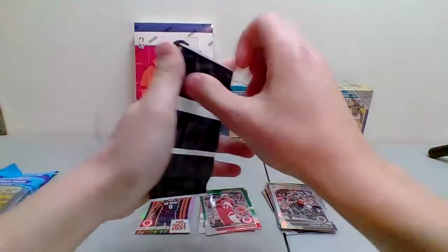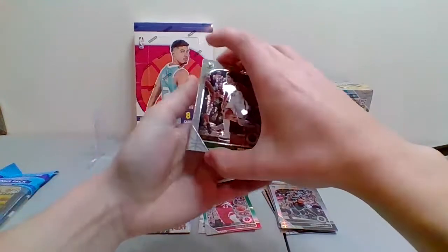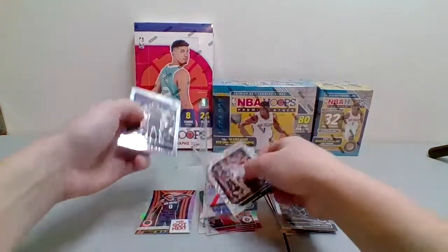We got a 'We Got Next' insert — Nikhil Alexander-Walker, nice one there for the Pelicans. And then our bonus pack has the Laser Prisms, starting off with Robin Lopez, Nerlens Noel, and a tribute of Kyrie Irving. That's a nice little Kyrie for the Nets there.